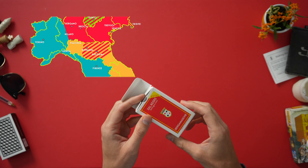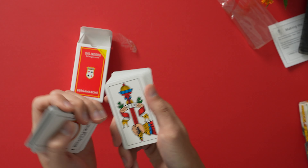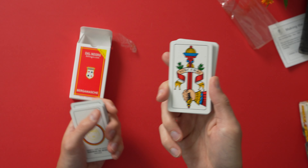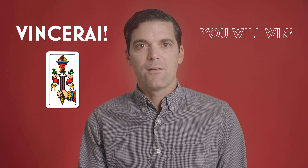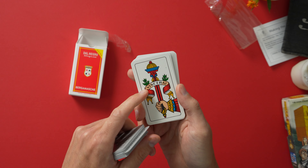Here we have the Bergamasque deck from the northern Italian city of Bergamo. Right away we have the best part of this deck, the legendary Ace of Victory. Right here on the Ace of Clubs we have a heralding banner with one word: Vincerei. Vincerei means 'you will win.' Has there ever been a better card in any deck? I don't think so. It's like a fortune cookie within a card game. Who doesn't want to have that on their card?